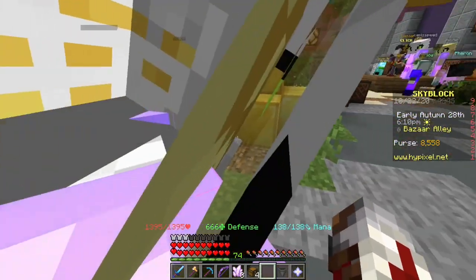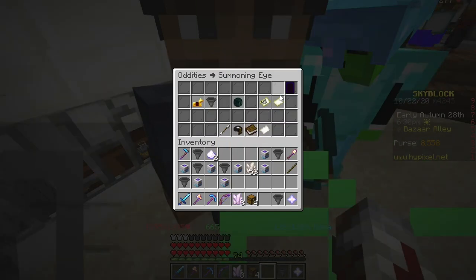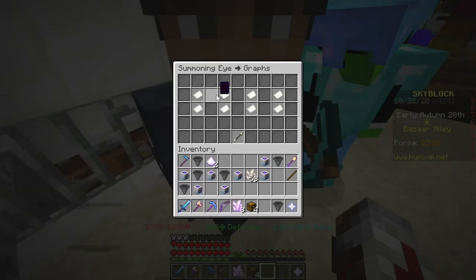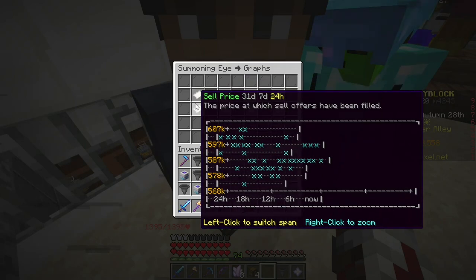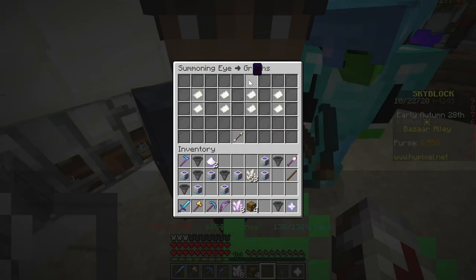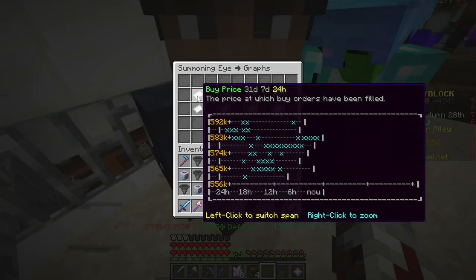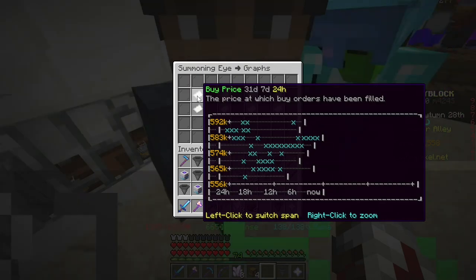This is a bit risky, but not too risky. If we look up Summoning Eye and look at the graph of the price over the past 24 hours, you can see it's going in basically a sine wave. The price peaks during peak hours and bottoms out when there are the least amount of players online — that's around 1am and 1pm in my time zone, East Coast U.S. You can see there's a pretty significant price difference. If I go to bed at 1am and buy as many Summoning Eyes as possible, then log back in at 1pm and sell them all, that's a 5% increase. In the bank you only get 2% interest every 36 hours — one season in Skyblock — so I'm getting 5% in just 12 hours.